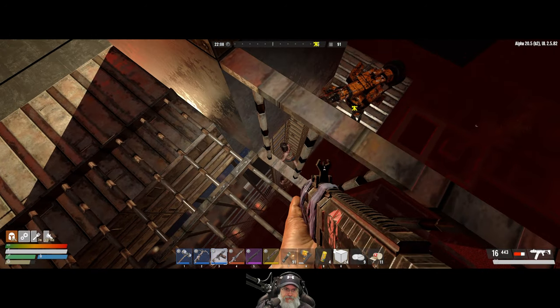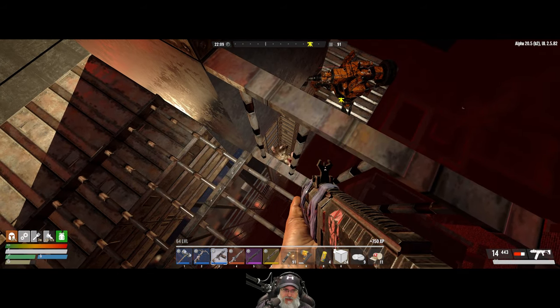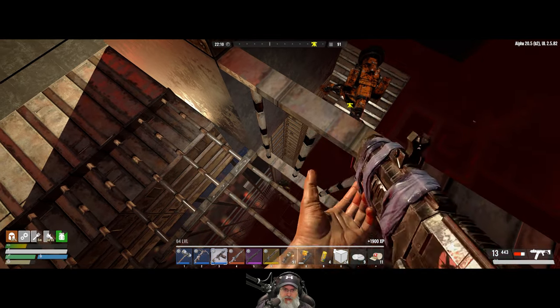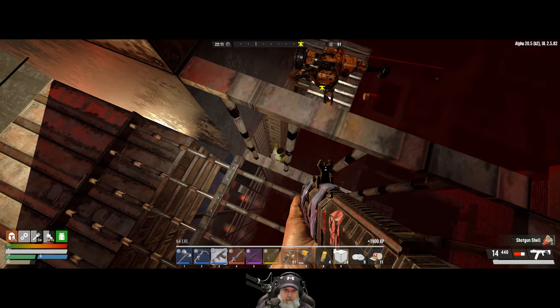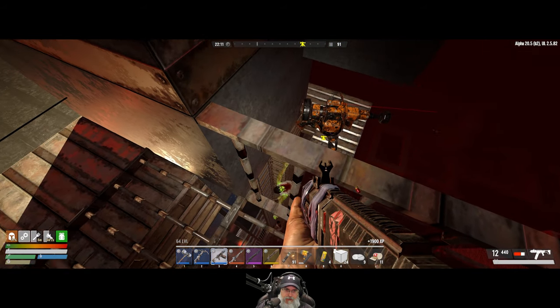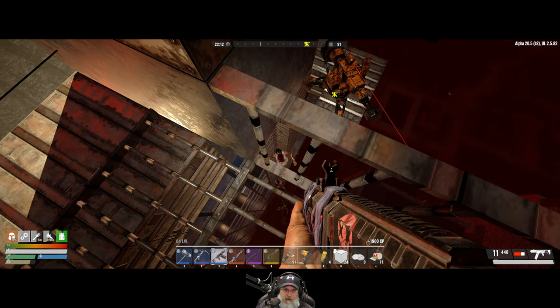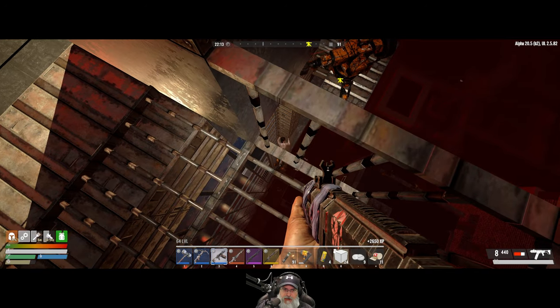Incoming enemies — prepare for conflict! We'll start taking them off on the stairs until we get a bunch of them, then we'll switch over. I do have a choke on this shotgun, so it's got pretty decent range.